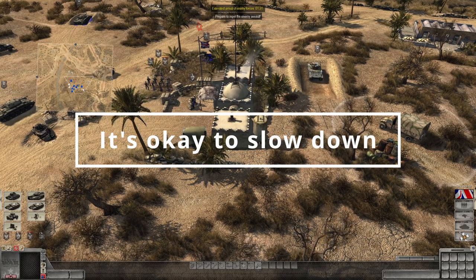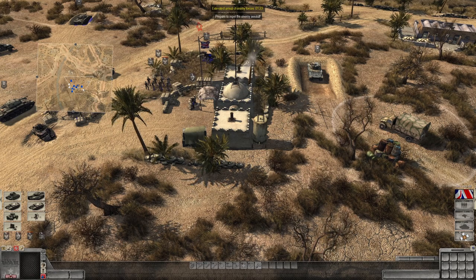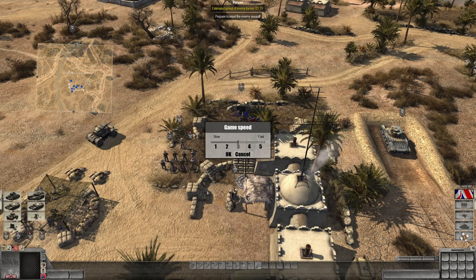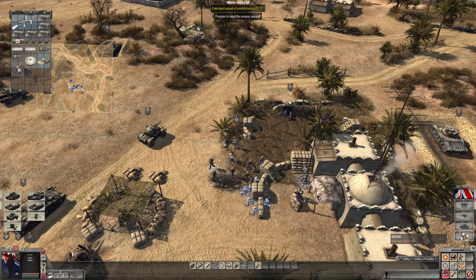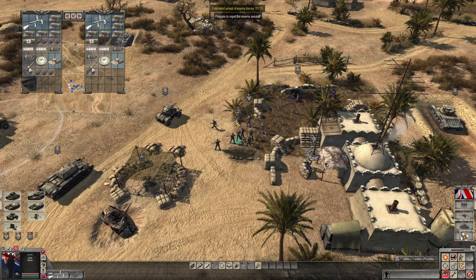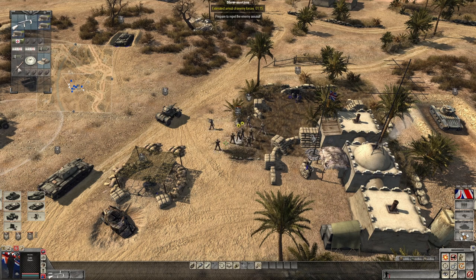Whichever way you look at it, Assault Squad 2 can be confusing and overwhelming, particularly at first, even for a seasoned RTS veteran. So there is absolutely no shame in hitting Backspace and changing the game speed — in fact, I would absolutely encourage it, even if it's just to save your stress levels. Slow everything down and you can get used to doing all these things like inspecting inventories and shifting equipment in the middle of a firefight. Everything will be easier if you just slow it down, then as you get more confident, slowly edge the speed back up.